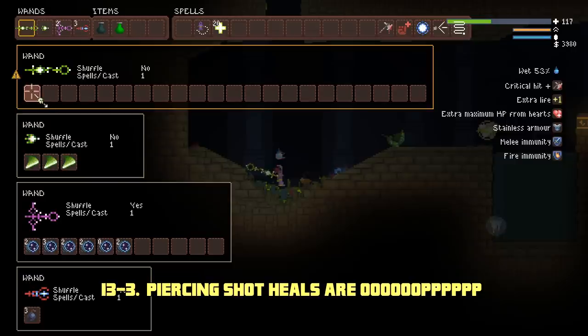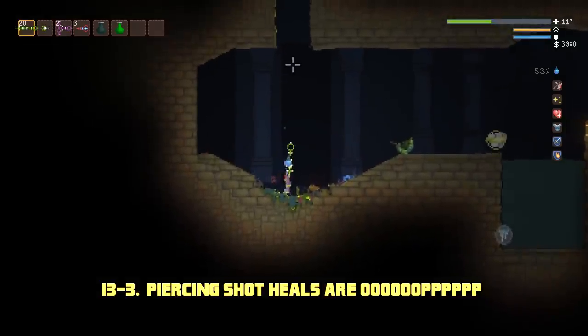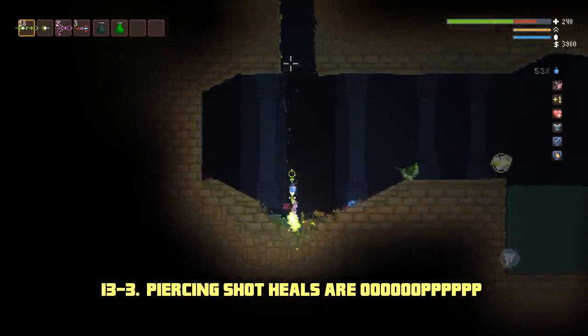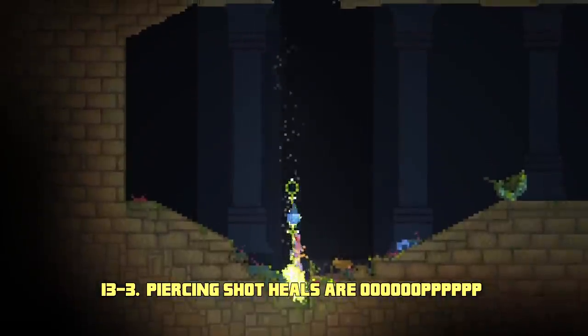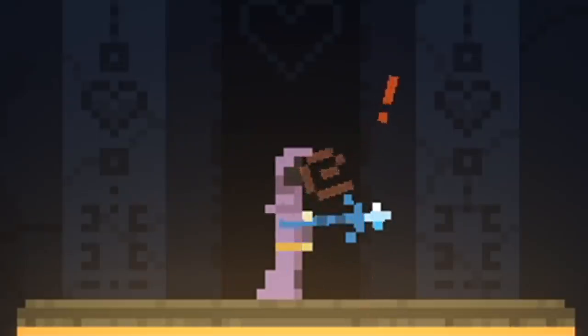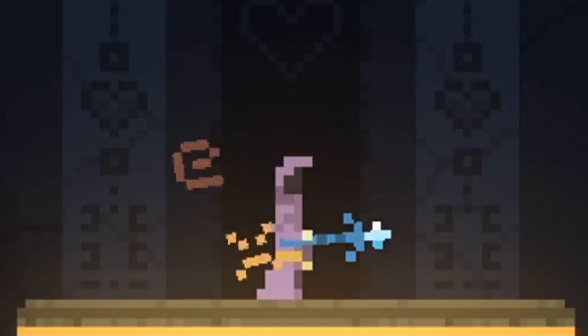The Piercing Shot modifier is the most powerful modifier in the game. You can use it in conjunction with a boomerang and heal projectile to create an extremely effective self-healing wand. This next build comes to us courtesy of my friend Alias Gaming on YouTube, Alias Bot on Twitch — go and check him out, he's making videos focused on advanced Noita wand crafting.